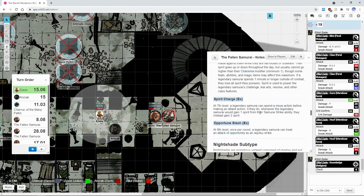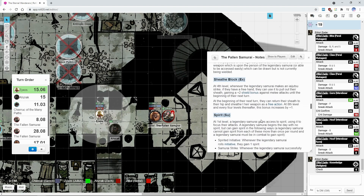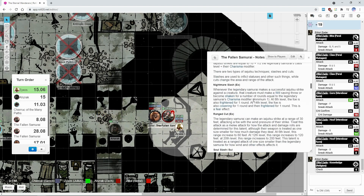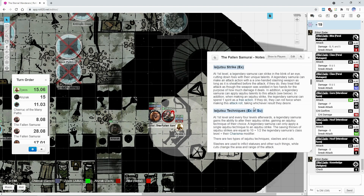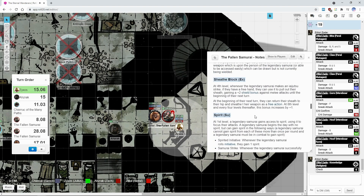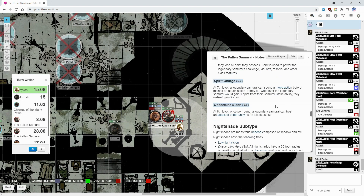'Our battle will be legendary!' I'll try to grapple — can he make an attack of opportunity against me if I wish? He will definitely try. Let me see, he'll use a thing that allows him to use an attack of opportunity.